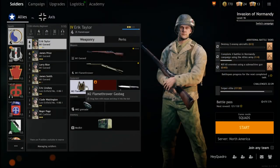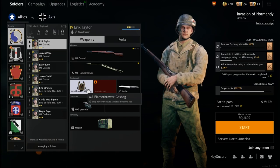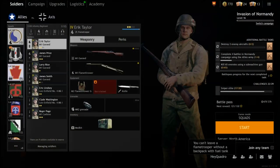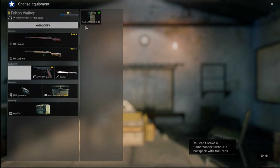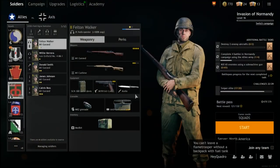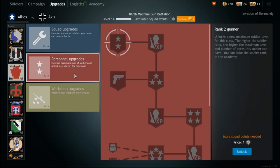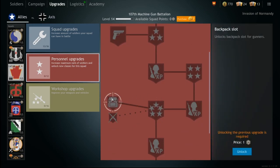First thing everyone should know is that not all soldiers can equip backpacks. The flame trooper has to have the flamethrower gas bag — you cannot change or unequip that. The radio operator has the radio device, which you can unequip, but there's no reason to because you cannot equip backpacks on radio operators. Your other soldiers can equip backpacks, but not until they get the upgrade. You have to come to the personnel upgrades and work your way down the tree to get the backpack slot upgrade.